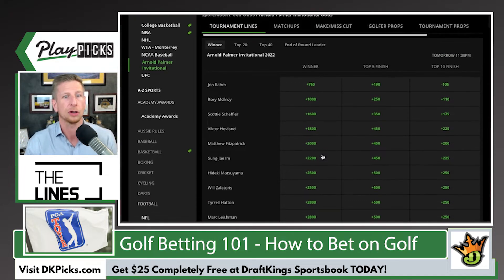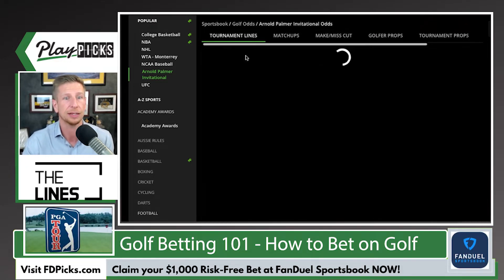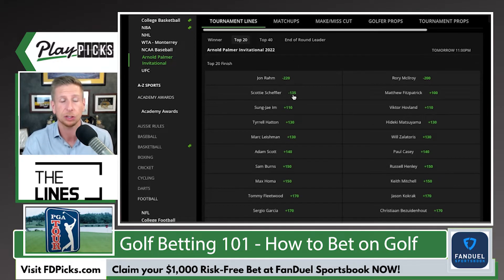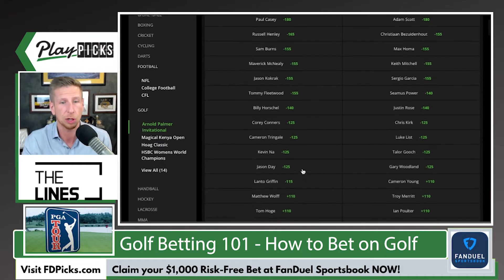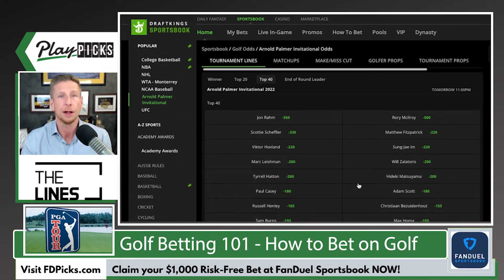Some of these other placement markets are some of the best bets you can make for trying to keep up a golf bankroll — top five finish, top 10 finish. If you look at DraftKings, they offer top 20 and top 40 finishes. The better golfers once you get into those top 20 and top 40 markets — the odds are where you start laying juice — but you can find guys a little lower down the board, bet them in these markets, and still get plus money. They don't have to win; they just have to finish in the top 20 or top 40.